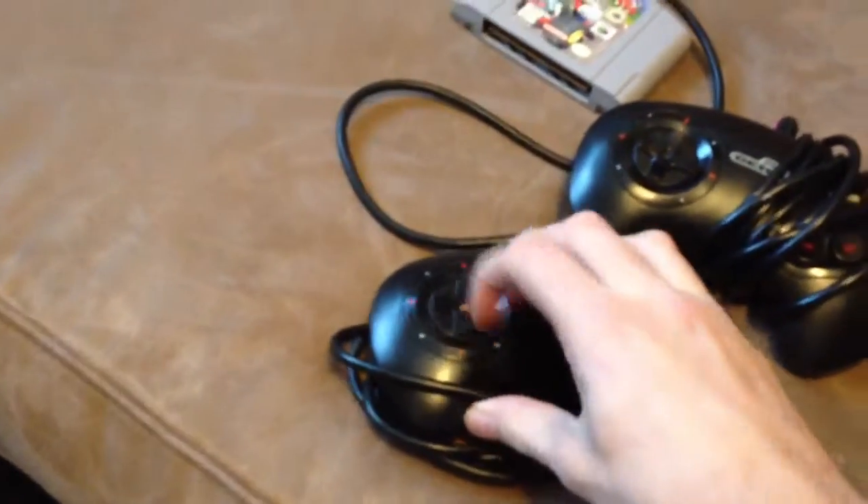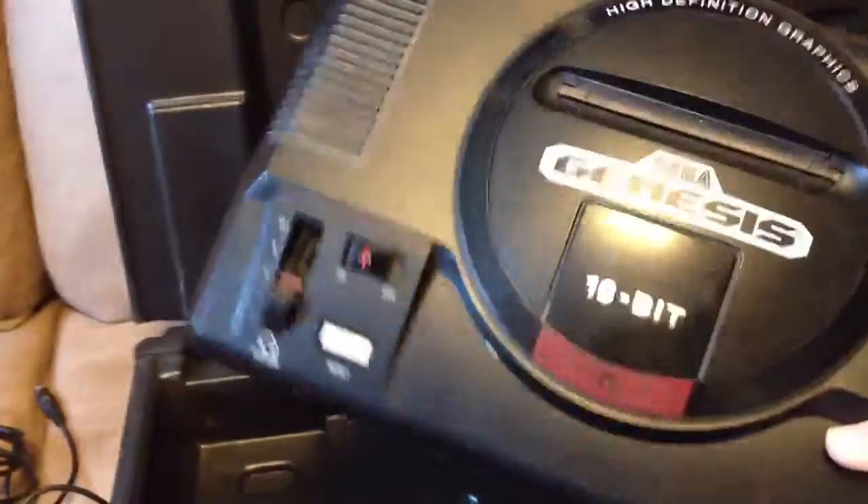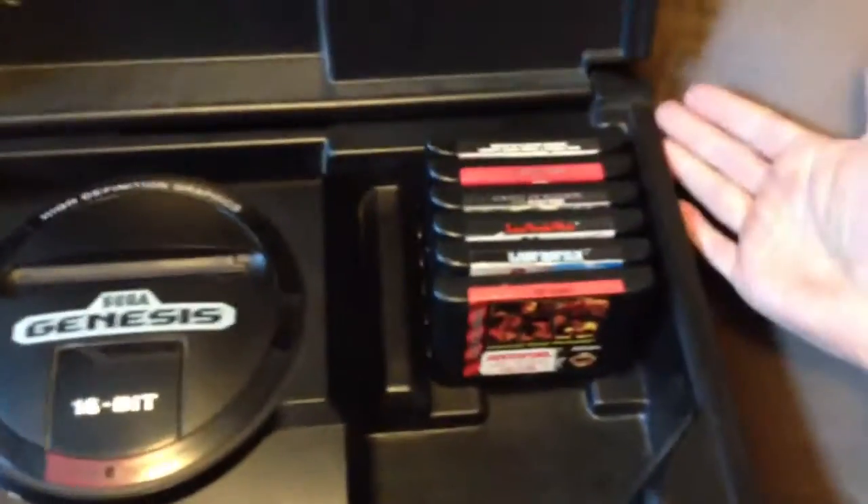Here's what it came with. We've got two controllers that are actually in really good shape — this one here has got some weird something stuck in it. AV hookup. The system itself I had to clean up. It was her son's and it was pretty filthy. There was like hot chocolate stains and stuff poured all over it. I cleaned it up real nice, it looks real good.